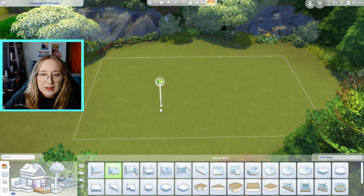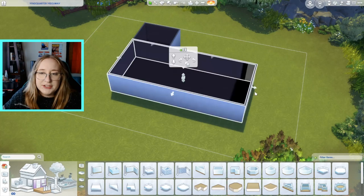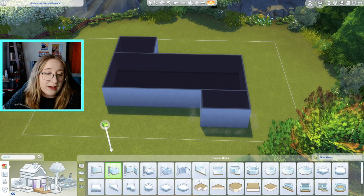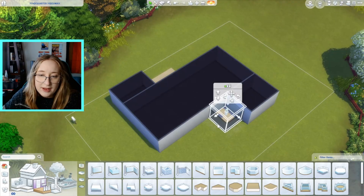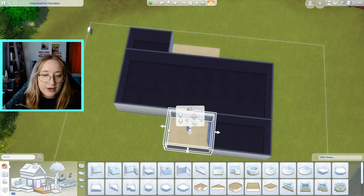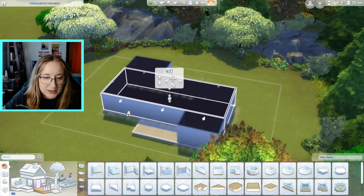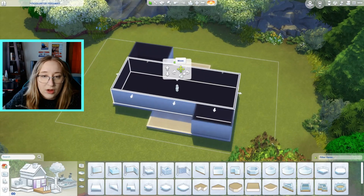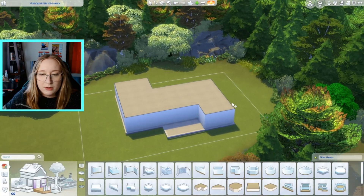I'm gonna go with like a ranch house situation. Part of me says you should look at the architecture that came with kits before you decide what kind of house you're gonna build, but I've decided I'm not gonna cater to the kits. The kits are gonna cater to me, and if they don't then that means it's a failure. I actually don't have very good knowledge of kits off the top of my head. I only bought them when I started doing Sims videos because it kind of seemed like the thing to do, to have all the kits. So I haven't built with them a ton — this is a good chance to check the situation out, see what we're dealing with.